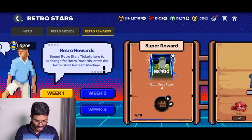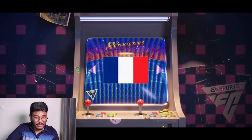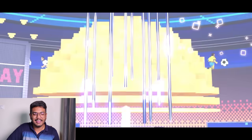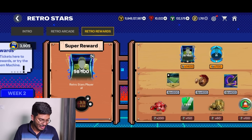Week one I already opened. Going to week three — here comes the pack. It's France again. Oh, don't be Giroud — oh my god, EA gave me back-to-back Oliver Giroud! That's unfair. Week four is saved for this video too — let's see what we get from this one.